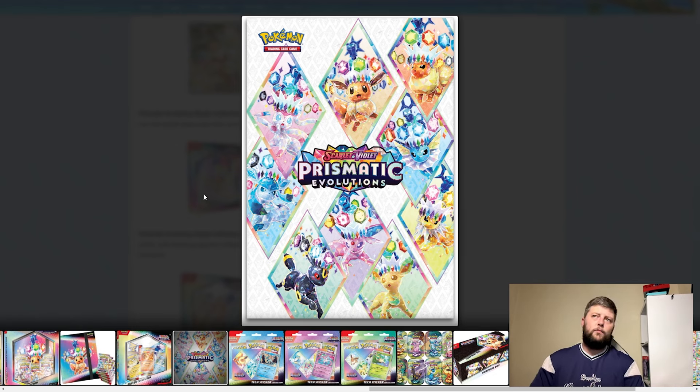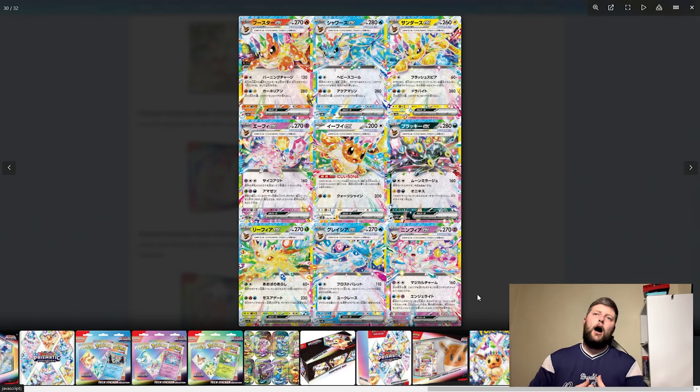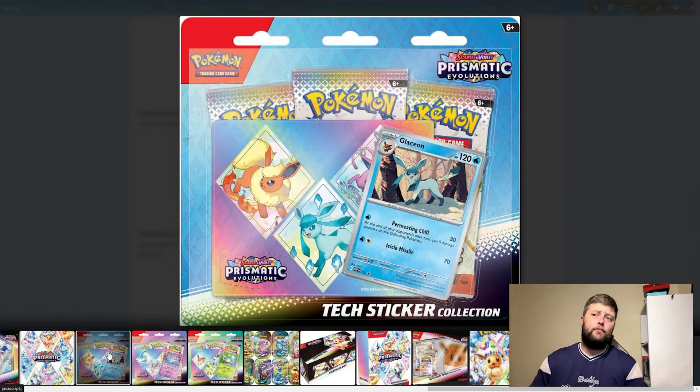A lot of people don't like how the terraforms look on the cards, and I must admit I agree somewhat. These would have gone really hard as a complete set without the terraform. I kind of hope they have alt arts without it as well — like with Pikachu, the alt art on it is fantastic and looks really nice, and all of these together will be fantastic as a collection. But there is a lot going on; I like the simplicity without it.